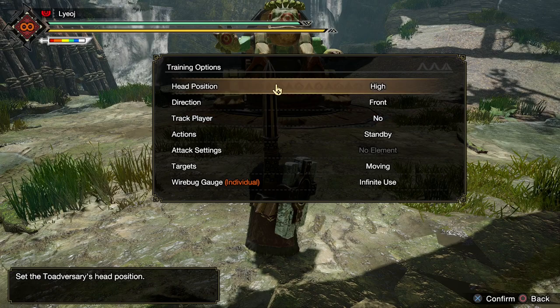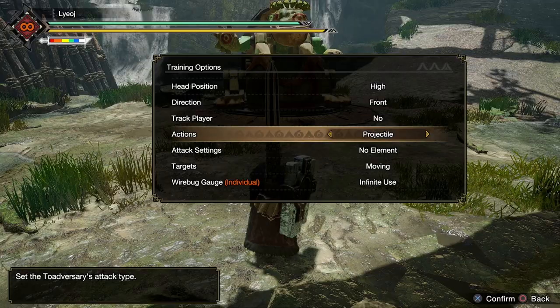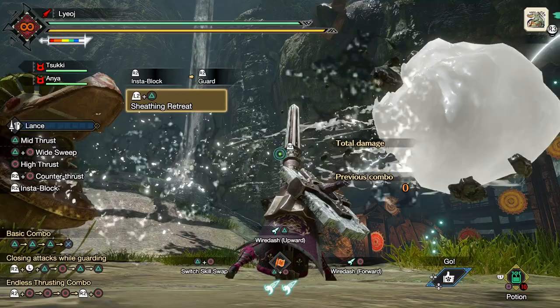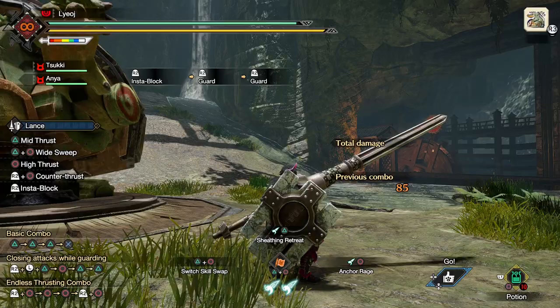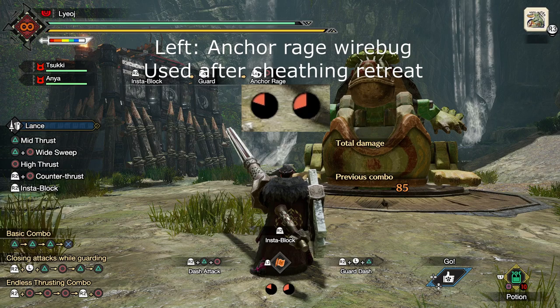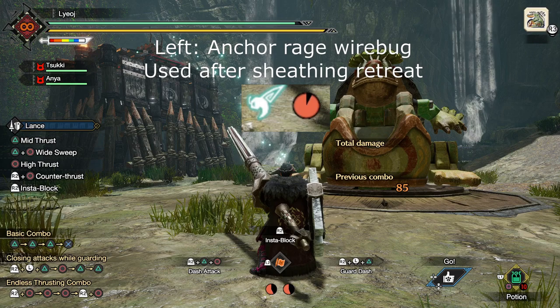So first I want to cover the intended use case of this skill. As you might guess from the name, the skill can be used to retreat from a dangerous situation. At the start of the move's animation, we will gain some iframes that will allow us to evade through any incoming attacks. However, it is worth noting that these iframes do not last the full duration of the move, as we can easily be hit out of the air. Also, this skill only costs one wirebug, but it has a slow recharge time, so make sure not to use it too often or you will quickly find yourself not having any wirebugs available.